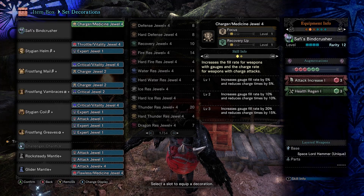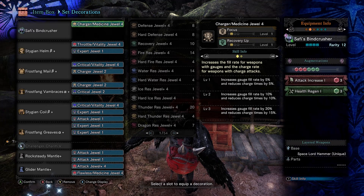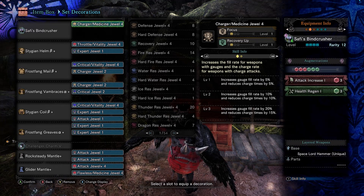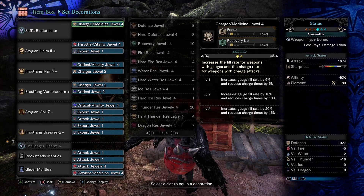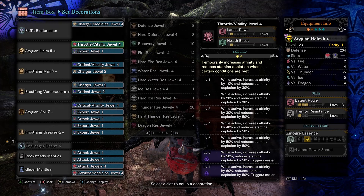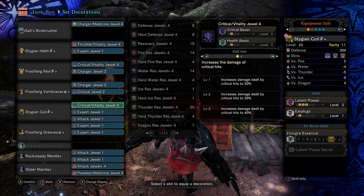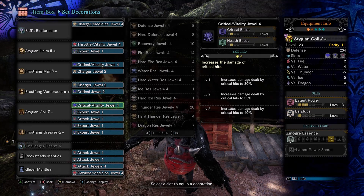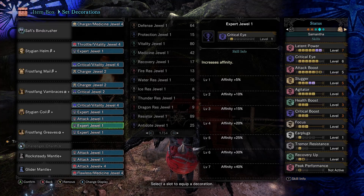RNG is pretty awful so maybe that won't work. But pretty straightforward — I went with Attack and Health because we don't need Affinity anymore, since we already have 100%. So we've got Latent Power 3, Attack Boost 3, Crit Eye, Slugger, Latent Power again, Slugger 3, Attack 1 — and you get these results.